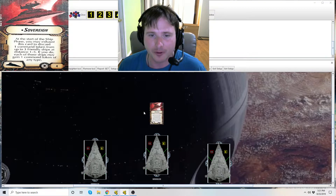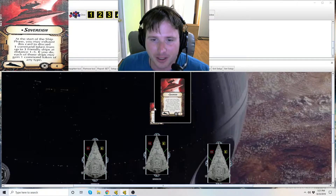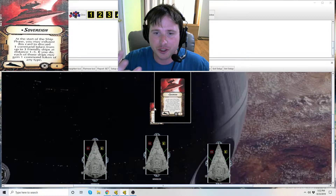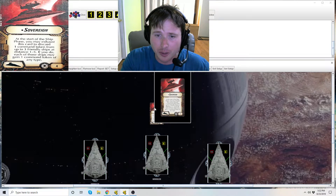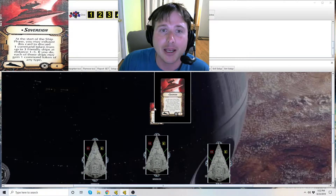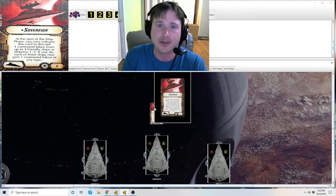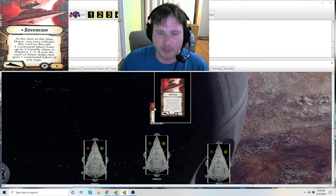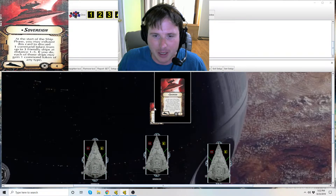If you have fleet commands, you could at this time choose to resolve them in order — doing Sovereign first and then spending the new token you got on a fleet command. You exhaust the card, pick up to three ships, and they discard a command token of any type. If they do, each may gain one command token of any type. They have to have a command token to start with — one ship can't just discard one and have others get free tokens. You discard that token and get a new one; you can even get a token of the same type if you wanted to.